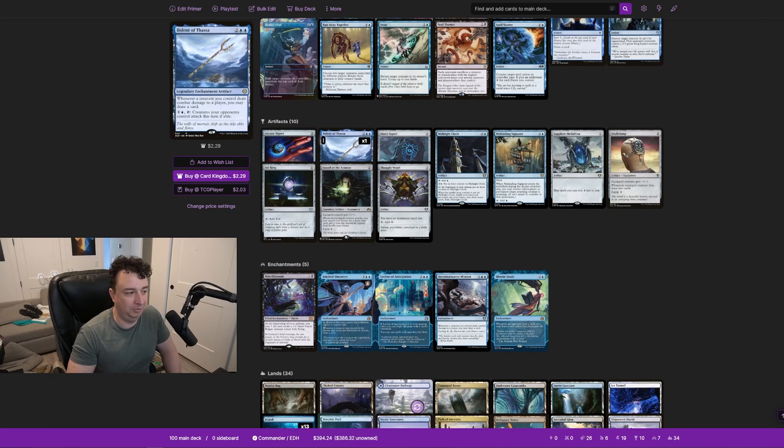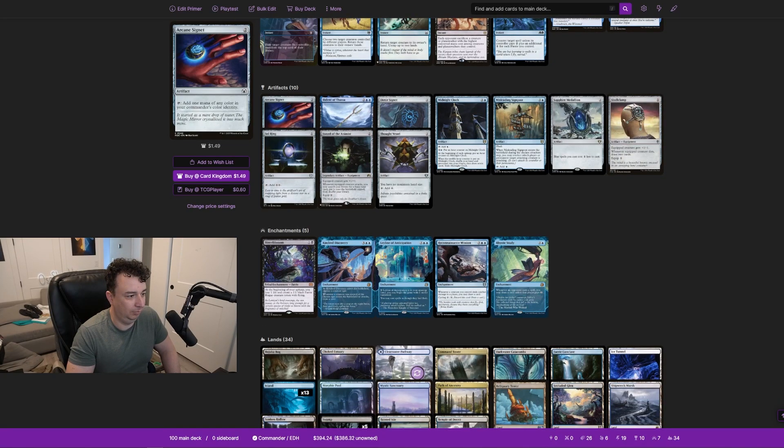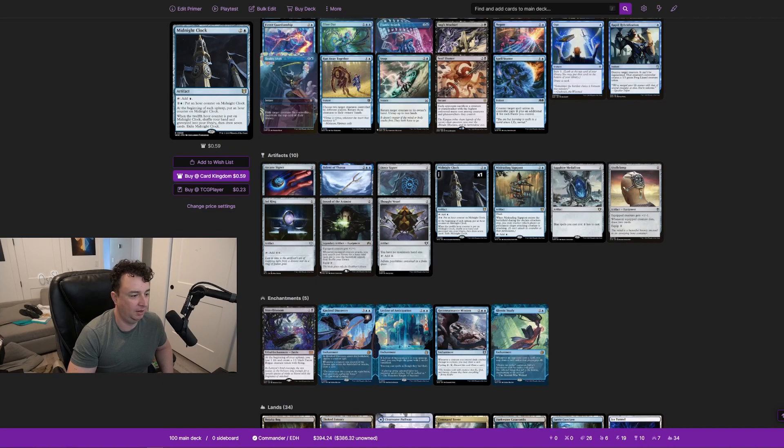The second ability on Bident of Thassa won't get used much, but the first one is fantastic. Since you're attacking every turn, you'll be drawing a bunch of cards — which you need because you're casting spells all the time. Reconnaissance Mission is essentially the same effect, but it also has a cycling ability and it's an enchantment rather than an artifact.